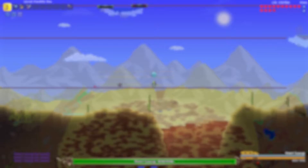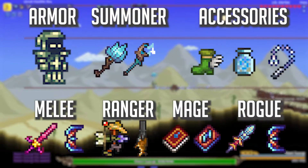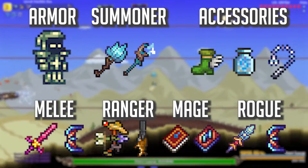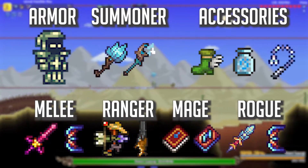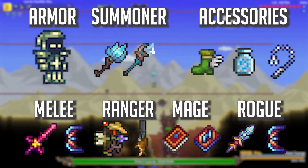For this fight I would recommend using a Wolfram armor set for your class along with one of these weapons. For the melee class I'd recommend the Starfury or the Seashell Boomerang. For the ranged class I'd recommend any bow with jester arrows or the Mini Shark. For the mage class I'd recommend the Coral Spout or the Waterbolt.